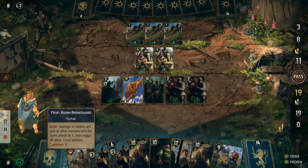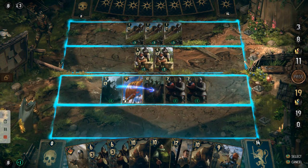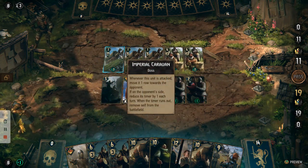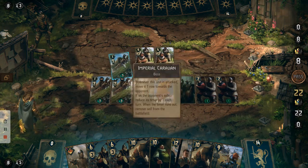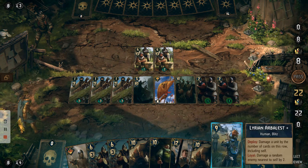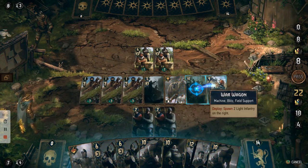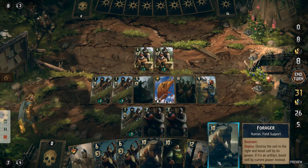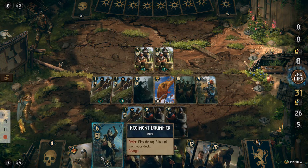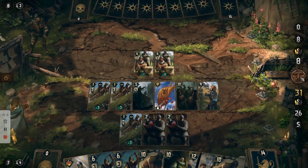Now what we want to do is use the two leader abilities to get all of these across to the other side. So Wagenberg first, and then Meve. We're going to move these two across first, and then move the Arbalest to attack. Then we're going to end our turn.